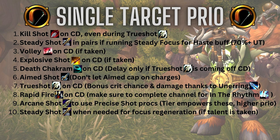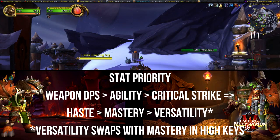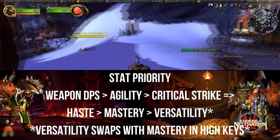Let's look at the stats real quick and then I'll show you an opener. Weapon DPS is going to be your best stat, followed by your main stat Agility. After that, you want to stack as much Crit and Haste as you possibly can — you'll get a lot more value out of those than Mastery and Versatility, which round out our secondary stats. The higher you go in keys, Versatility does tend to swap with Mastery because it makes you take less damage, which is always a good thing on a Marksman Hunter.